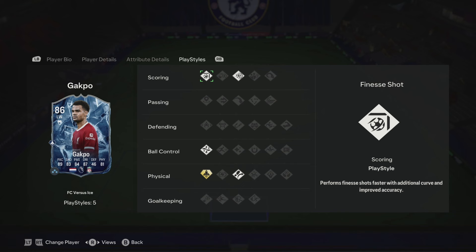Here are his play styles. The Ice card displays five play styles — one has a different plus — specifically: Finesse, Power Shot, Technical, Trickster, and Quick Step Plus. Not bad in terms of play styles. Quick Step Plus is always good to have on a winger. The Trickster and Finesse are handy, and Power Shot could help if you use it, though it's not something I use personally.